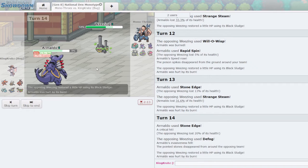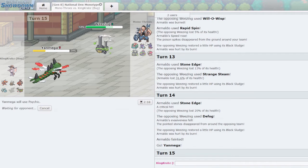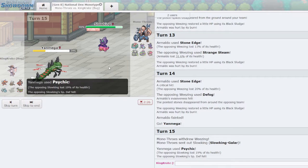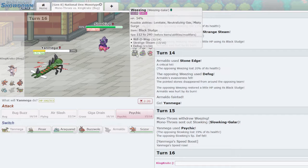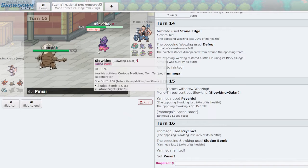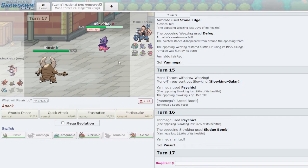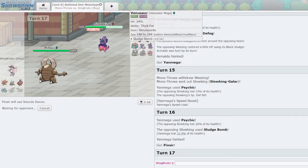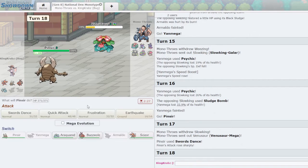They Defog away my hazards on the turn I died to burn — very clever. I can't risk being burnt on anything, so I'll go into Yanmega and click Psychic, presumably going into Galarian Slowking. It pretty much infinitely eats anything I throw its way. The Special Defense drop is nice — Psychic again? This could potentially let me get in Pinsir, which is what I think I need to win the game. If I can get one Swords Dance up the game is mine. I'll risk it — they go into Venusaur, interesting. I'll click Frustration, which catches Weezing if it swaps in and gets me the Moxie boost.